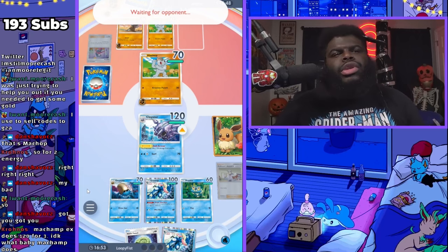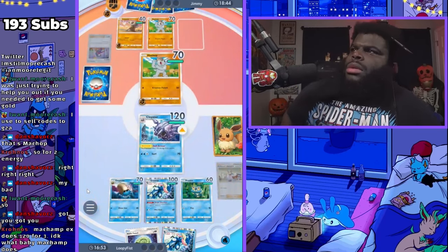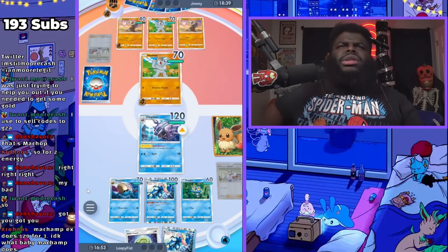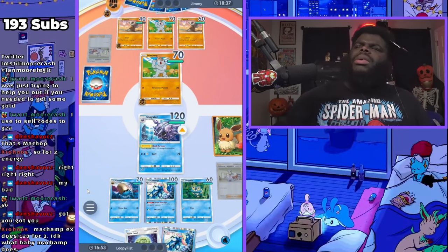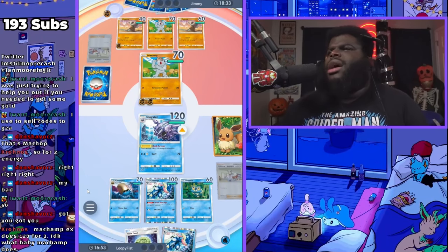Machamp EX does 120 for three. I don't know what baby Machamp does — I think he does 120 for three as well, or maybe 100? I don't hear Seismic Toss, I don't know how much it does. I wish there was like a tracker or a bot I could put in my channel — I know there's one for Marvel Snap but no one's made one for this yet.